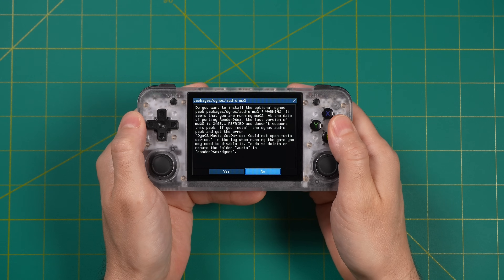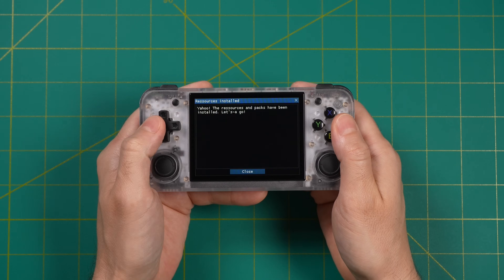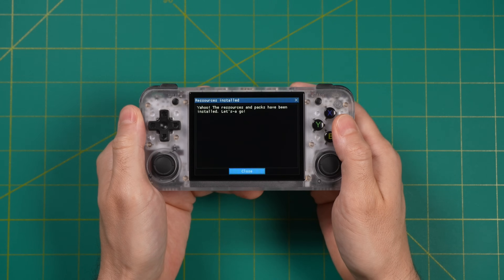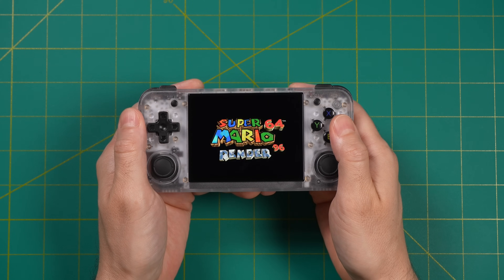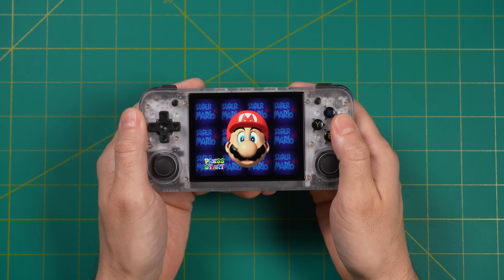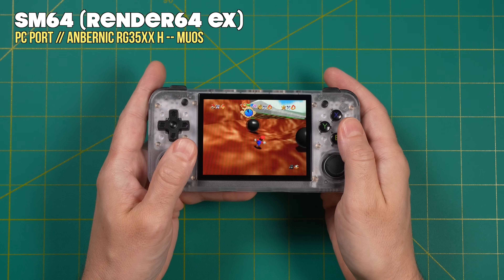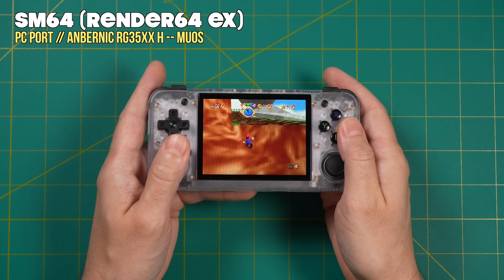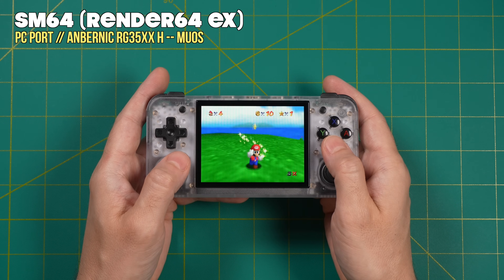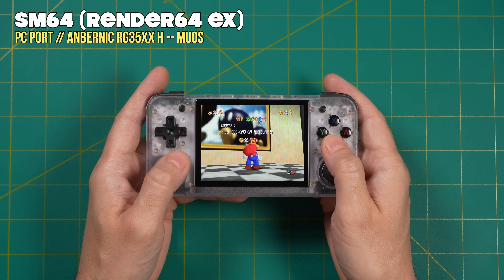Once it's done, you'll be prompted to close it. If you're not able to actually select the close button, wiggle around with the D-pad and buttons and at some point it'll highlight and you can close out. After that, it won't show up again — from then on, every time you start up the game it'll go directly into the actual game. Here we are with Super Mario 64 running natively on the device — super smooth, 60 frames per second, with updated graphics. Just bear in mind Mario will look a little different due to those updated graphics, but it's close enough.